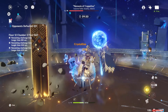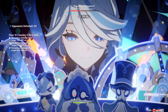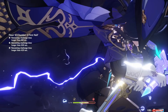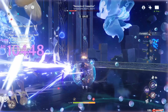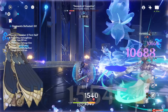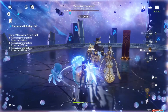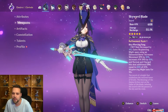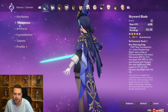Zhongli is also running Tenacity of the Millelith, buffing Clorinde, which is very relevant. Overall, this team is very consistent, very fun, and very good — especially considering you're using the Skyward Blade and Chi-Chi as one of your slots. Zhongli barely contributes much damage, and there just aren't a lot of good characters that synergize with physical right now. The team really shows the potential that Clorinde herself actually has.